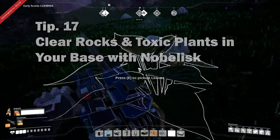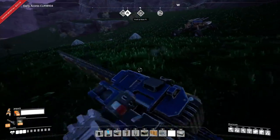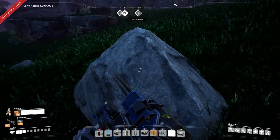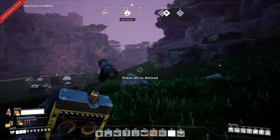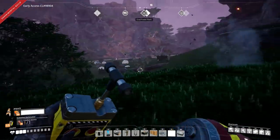Tip number seventeen: if you're struggling to clear a space full of rocks and trees, people first mention using a chainsaw, but actually the best way for clearing rocks — and arguably the most fun way for clearing trees — is to use Nobel Ballistic explosives. I highly recommend it, and it will mean everything's clean and clear ready for you to construct on.